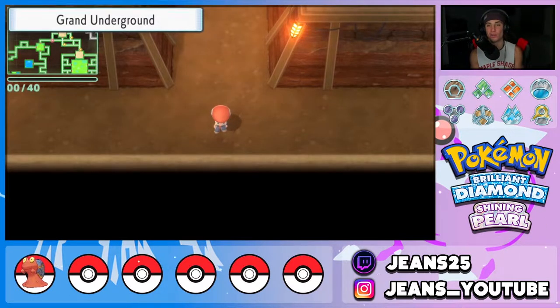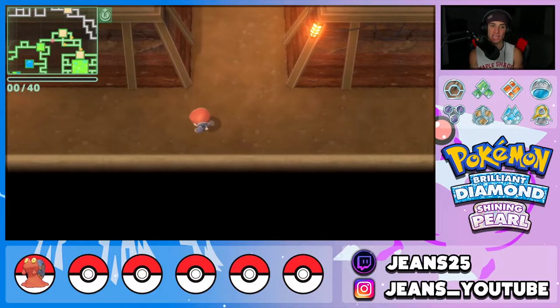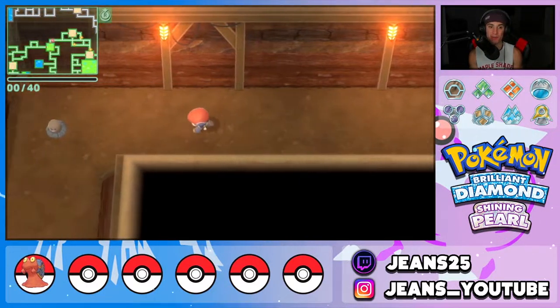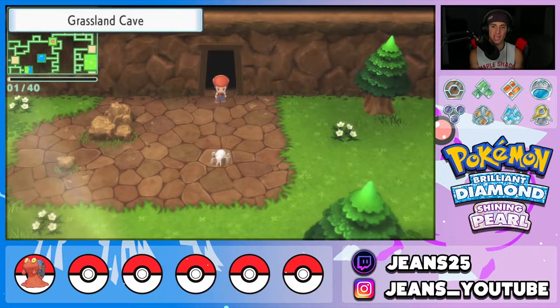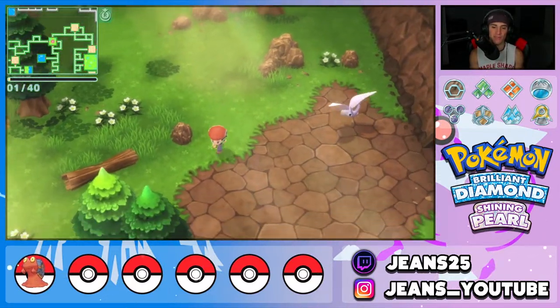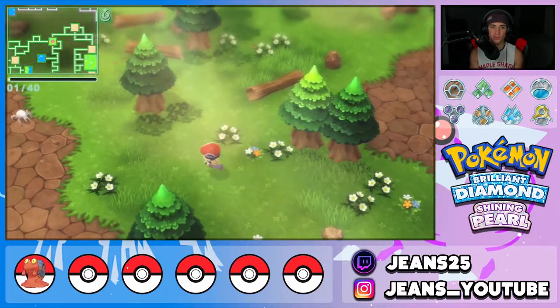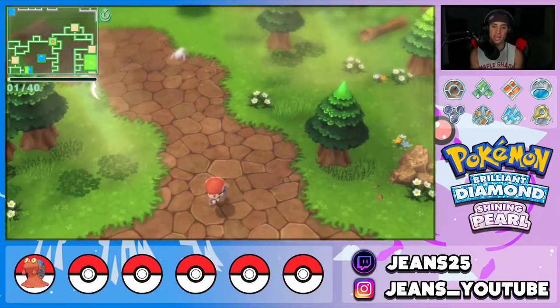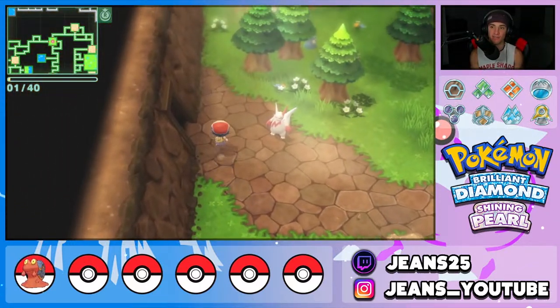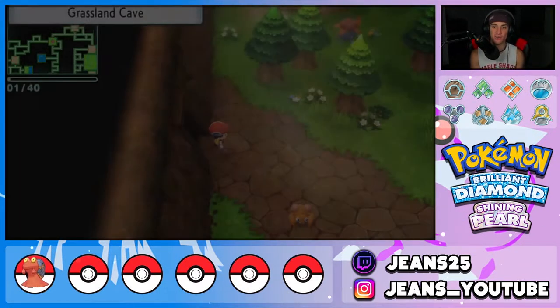The grass starters can be found in two different locations: the Grassland Cave and the Fountain Spring Cave. Just head to either one and start farming. I think you have a higher chance of finding them in the Fountain Spring Cave, but we're doing this one in the Grassland Cave. You can find Bulbasaur, Chikorita, Treecko, and Turtwig — all four of them — in this location.